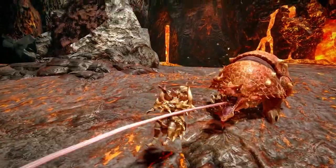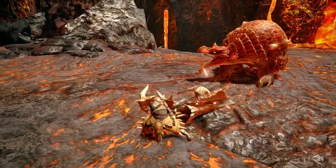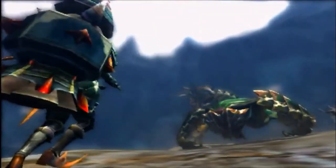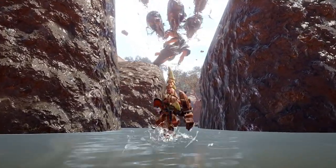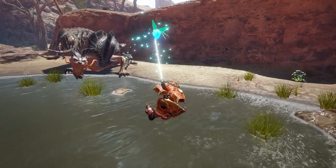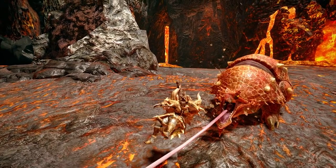Volvedon is back and looking better than ever — seriously the Rise treatment did him so well. Seeing as how the soiled status is coming back, I was thinking that maybe now that we have an insect-type skeleton we might get something like a Cephadrome queen with the soiled status combined. We do have a desert map in the sandy plains so there would be room for that. The Volvedon armor looks cool, but the lance is the standout for me — especially the shield, which gives kind of a voodoo vibe, and it's really cool.